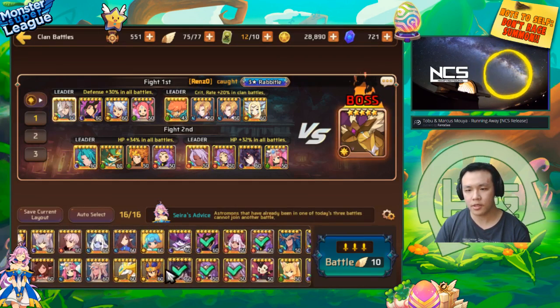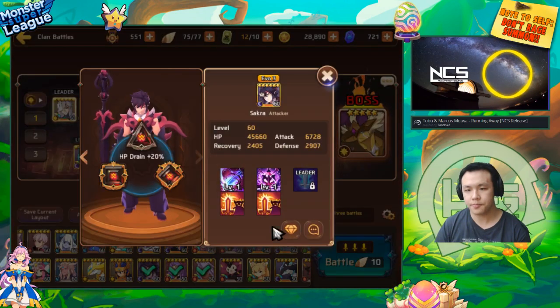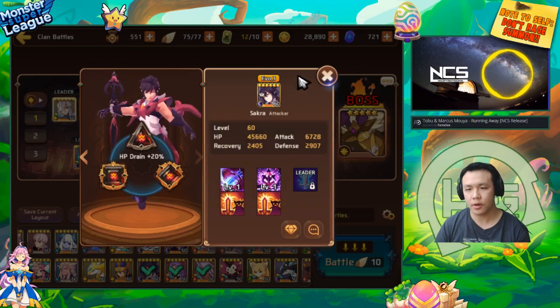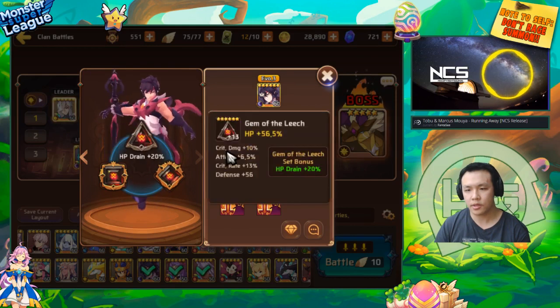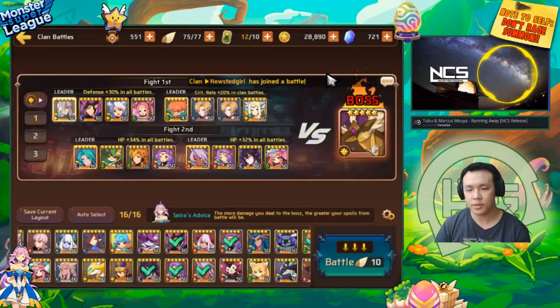I currently have him with a leech set. However, the HP gem isn't maxed out, but the attack and crit rate gems are. This one has 13% crit and this one's a crit rate gem, so he has about 80-something percent crit. The HP gem's not maxed out but I don't think it matters.